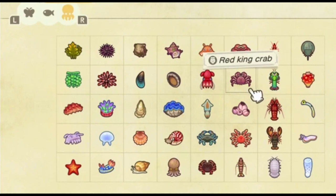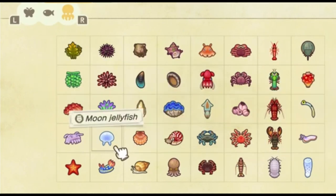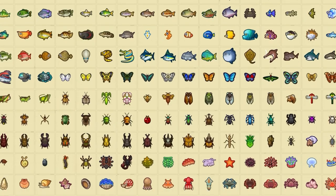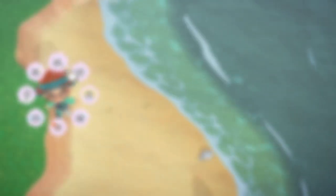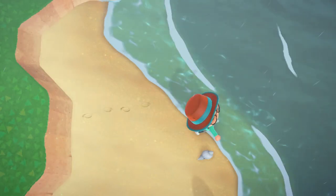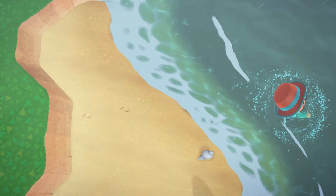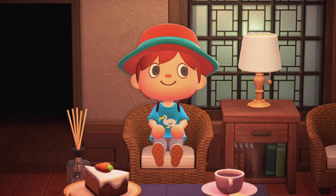Moving on to the sea creatures themselves, there are 40 different species to collect. If you want to know every single creature in Animal Crossing New Horizons, you can look in the description for the ACNH Critterpedia link. The online Critterpedia is exactly what it sounds like — it lists every single bug, fish, and sea creature in ACNH while maintaining the game's actual Critterpedia layout and structure.